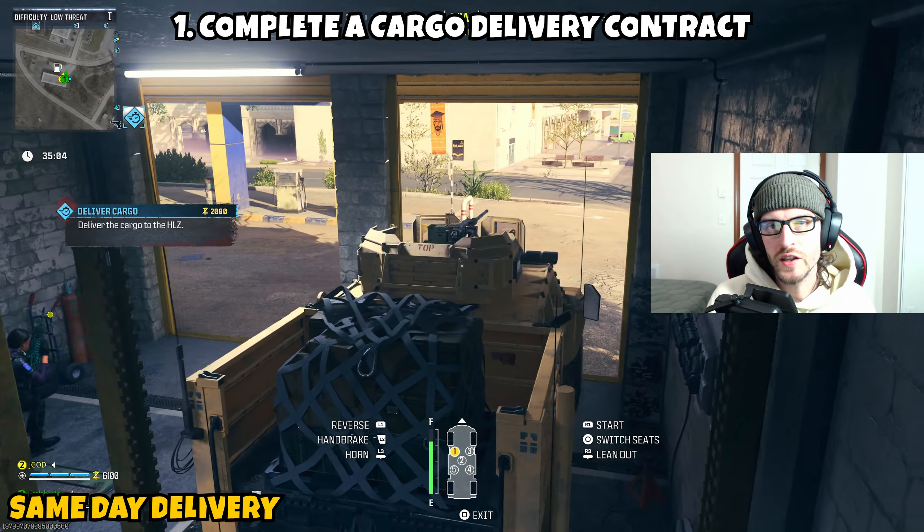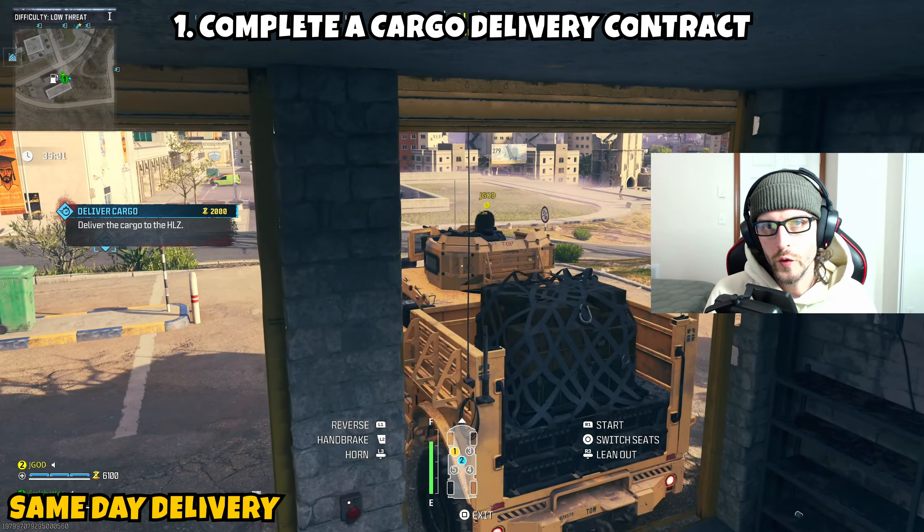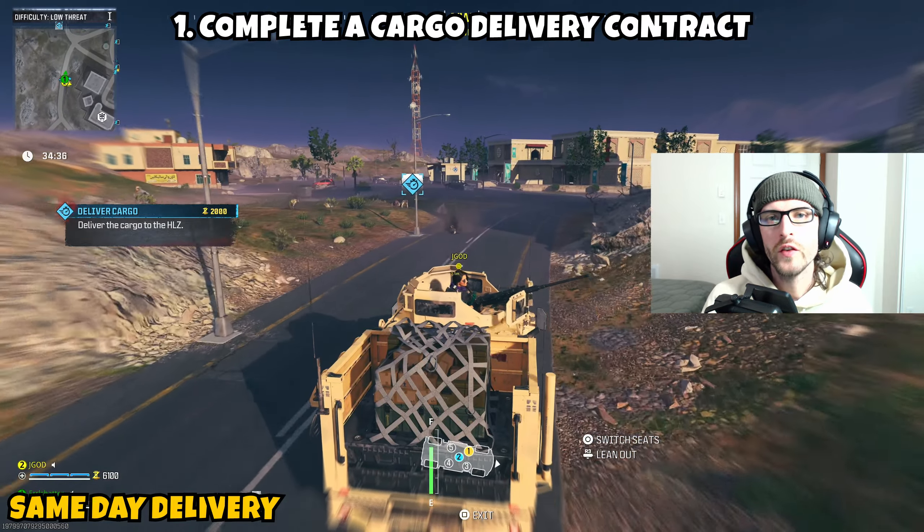Now there's probably going to be some zombies outside the garage doors you'll want to take out, and within the garage it is also possible there could be a couple of mercs inside, so be cautious of that as well. Once you guys are able to clear it out, you can then jump in the LTV. If you do have a teammate with you, they can jump into the turret, which obviously makes it a lot easier completing this mission. Then you'll be able to drive the LTV out of the garage.